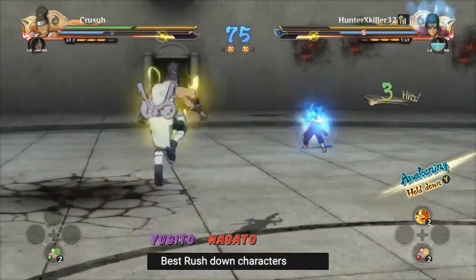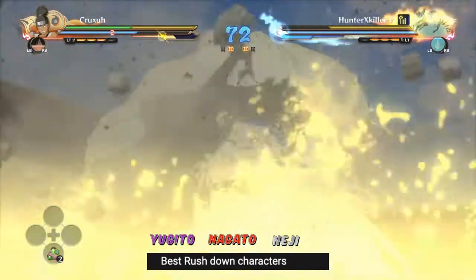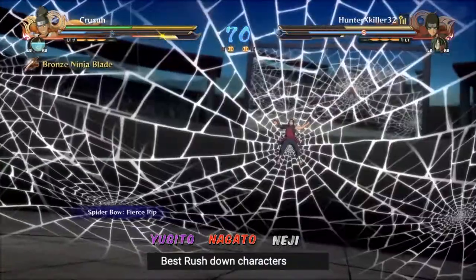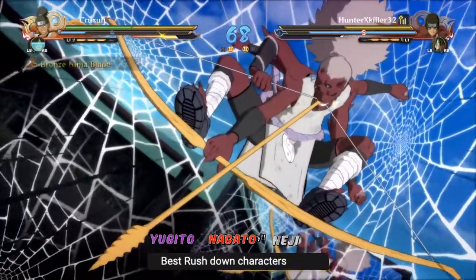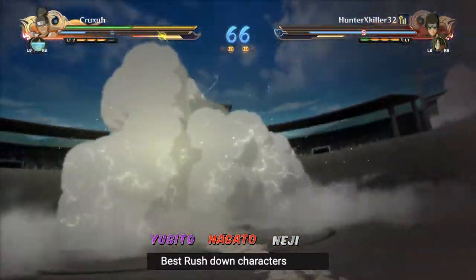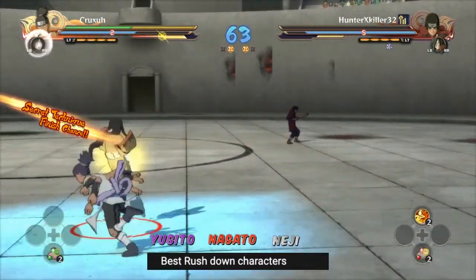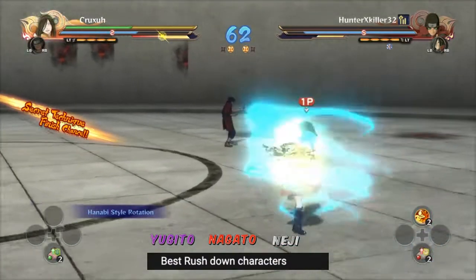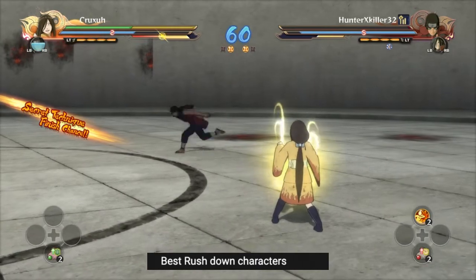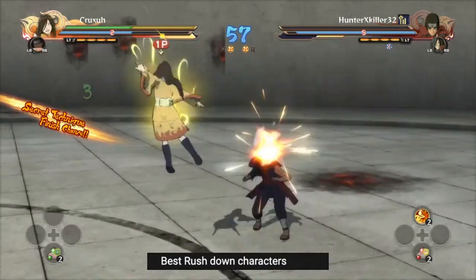Best rush down characters — you may see a lot of successful characters like Yugito, Nagato, and Neji, but it really comes down to a skill issue. To rush down an opponent you want to utilize techniques like dashing at your opponent, stopping right at their guard and attacking on the first available frame, or continuously applying pressure with your shurikens, utilizing your supports to assist with pressure through double dashing, and having good movement to limit your opponent's defensive options.